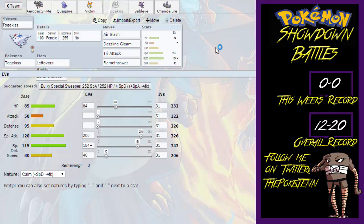Next we have a Togekiss, which I didn't even know was UU — I thought it was OU, but I guess it got bumped down for some reason. It's holding Leftovers with the Serene Grace ability, with the moves Air Slash, Dazzling Gleam, Tri-Attack, and Flamethrower, with the EV spread of 84 in HP, 200 in Special Attack, 184 in Special Defense, and 40 in Speed with a Calm Nature.